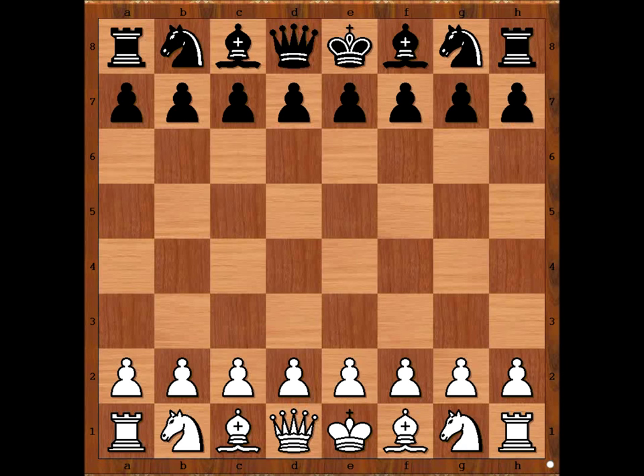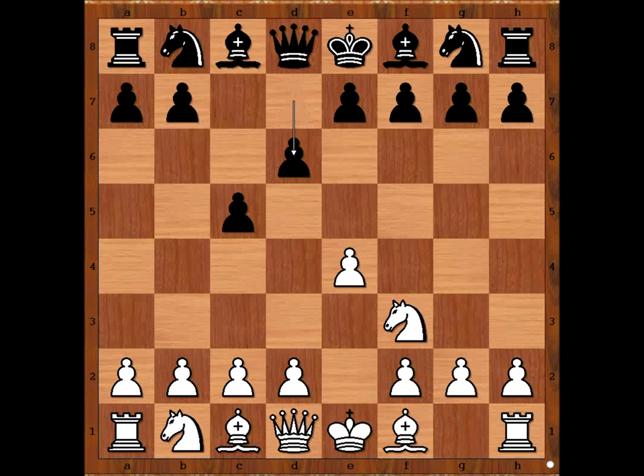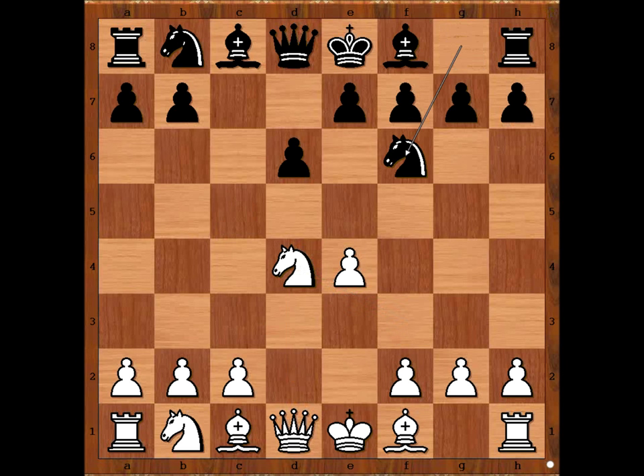Paul Keres had white pieces and he started with e4. Najdorf played c5, Sicilian Defense, knight to f3, d6, d4, c takes on d4, knight to f6, knight to c3. Black to move — what variation of the Sicilian Defense does Najdorf play? He plays of course his own variation, called the Najdorf variation.